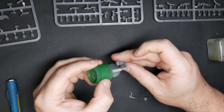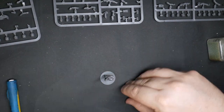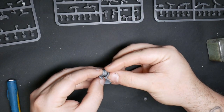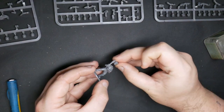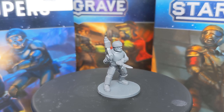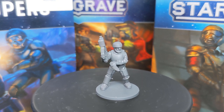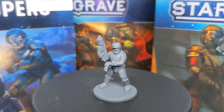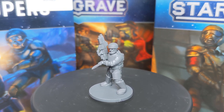Next up is a trooper: carbine, heavy armor and knife. Heavy-armored body from troopers, another bullpup but this time held upright from mercenaries, a hand holding a knife from troopers, and a helmeted head from mercenaries — so a bit of a mix and match. I quite like the knife going across the body like that, the stabby defensive position. It's a little bit different, but yeah I'm into this one. It's a cool trooper.